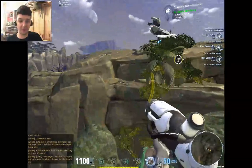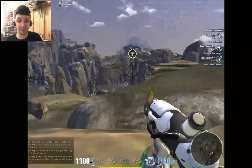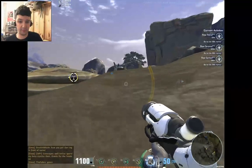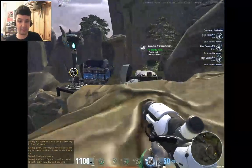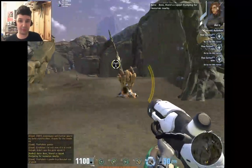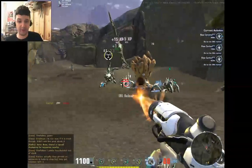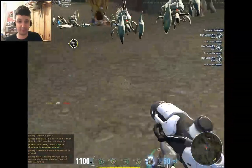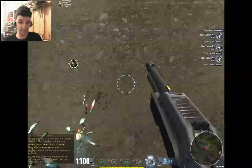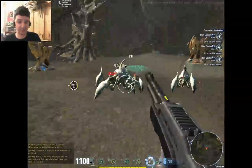They've added dropships recently which are meant to be transport. There might be a glider pad there. I'm going to fight this because I feel like it. The AI is a bit dodgy but they're going to start something soon. They can actually fly? Okay, that was good. I'm pretty good at this challenge.